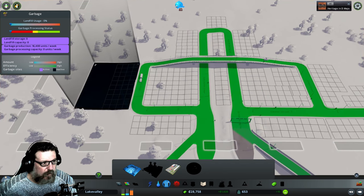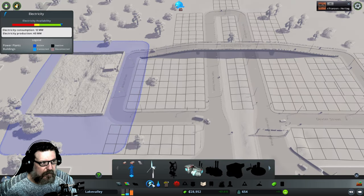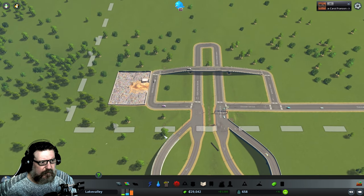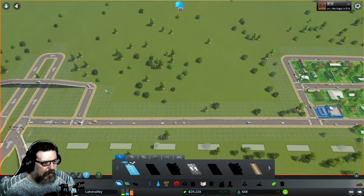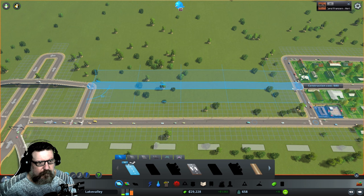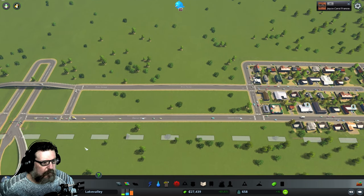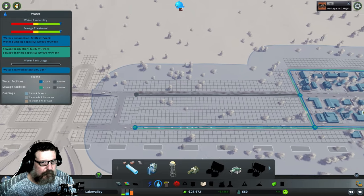If I unpause this we should start seeing garbage trucks rolling out. There goes a garbage truck — I don't think it needs electricity or water. He's rolling out, he's going to do his job. I also need a road — let's connect these roads, that's a straight shot in. I'll run some water here because I'm going to start building that area.